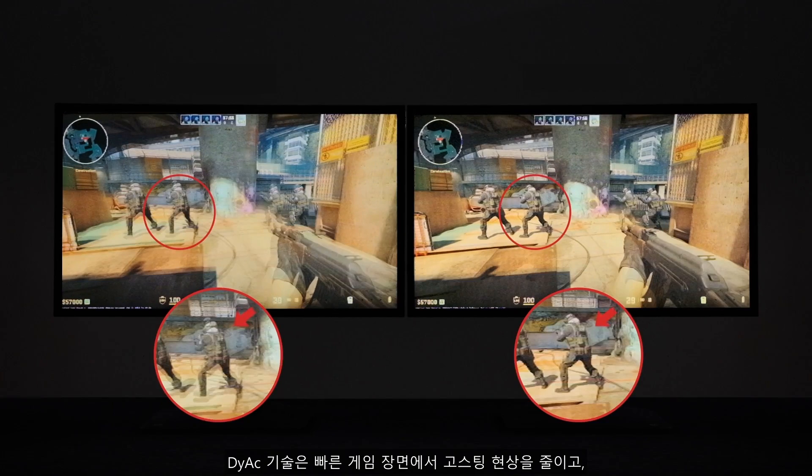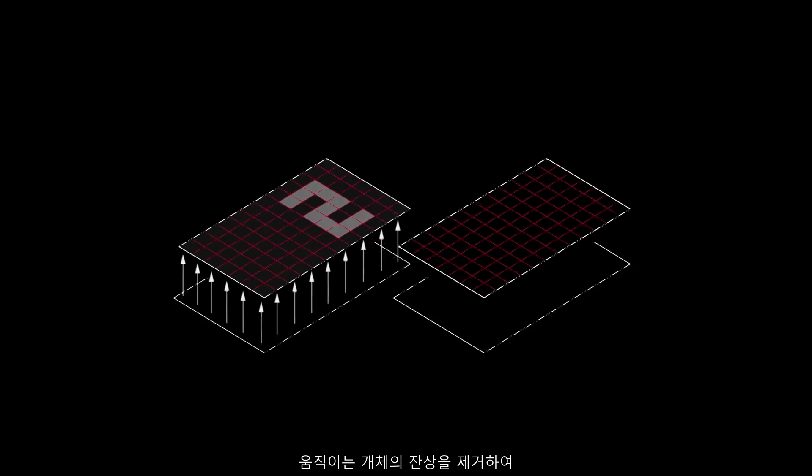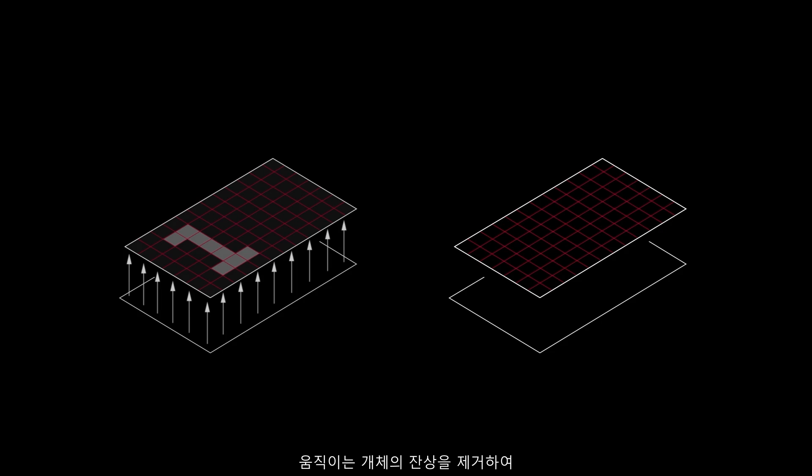DIAC technology reduces ghosting in fast game scenes, minimizes screen shaking and rapid firing, and tracks speedy enemies better. This exclusive technology controls backlight and eliminates after images of moving objects, making images appear stable to the naked eye.